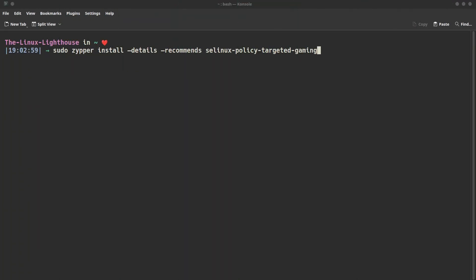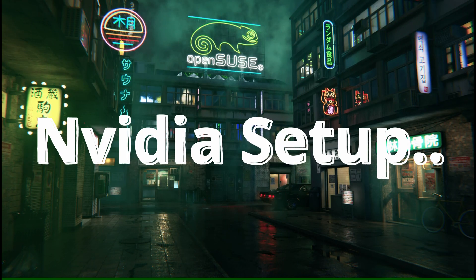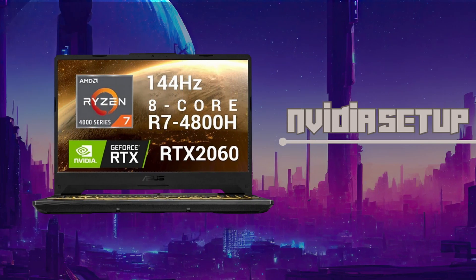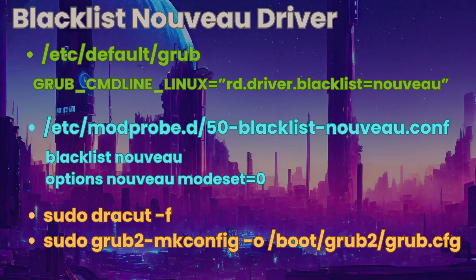Let's walk through NVIDIA setup first, then AMD Radeon. The hardware used is an ASUS TUF laptop with RTX 2060, 6GB memory, with Ryzen 7 CPU, 4800H, 8 cores. Step one: blacklist the Nouveau driver. Open the file /etc/default/grub, find the variable GRUB_CMDLINE_LINUX, and add rd.driver.blacklist=nouveau.